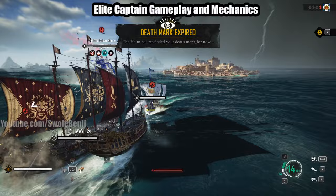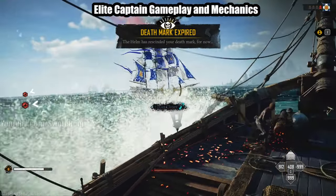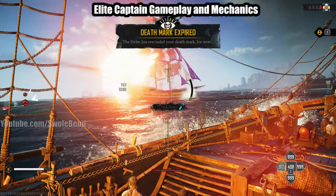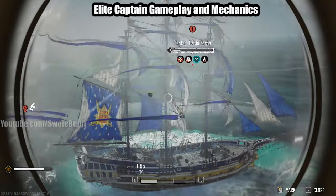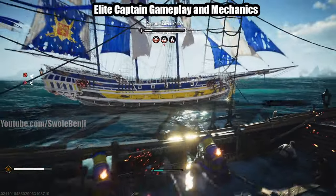There will be enemy spawns — ads, as I call them, it's an MMO term — where enemies spawn in to help the boss. I recommend you kill the ads. You don't have to; maybe let the other players handle it. This boss is trying to make a getaway and you can also target the sails, though they tend to have a lot of health.